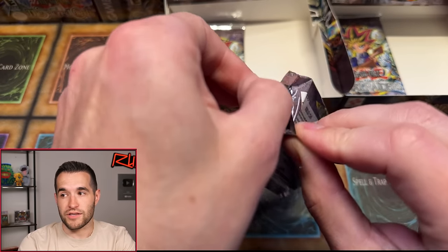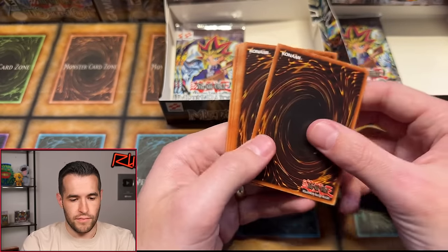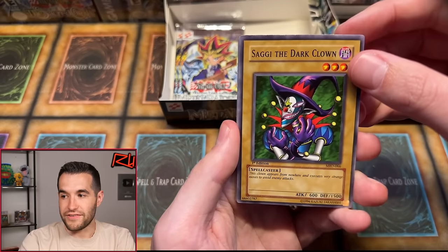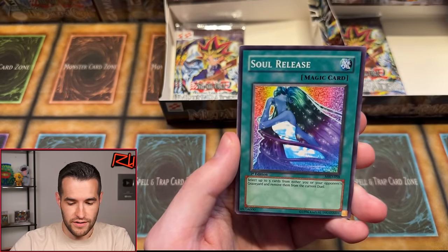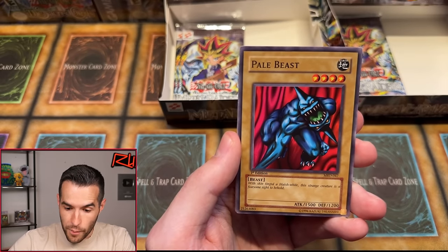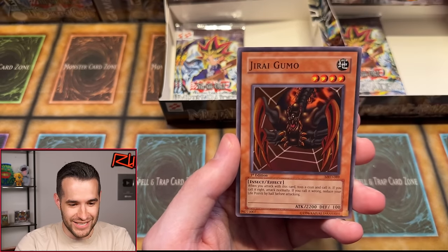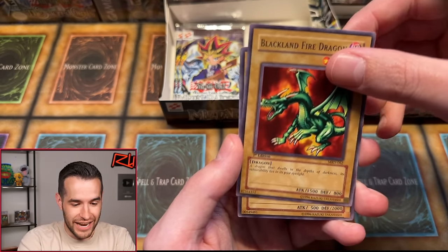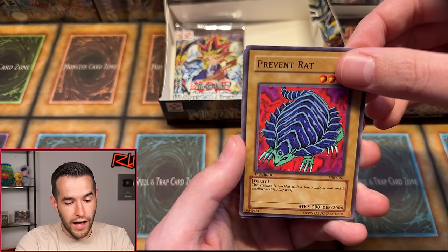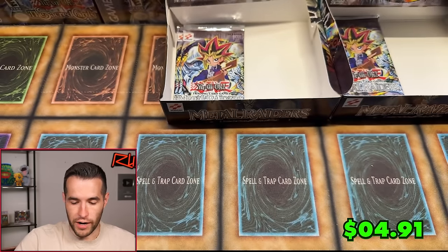Foils are six to seven per box, so anywhere from 12 to 14 is normal for two boxes — we're hoping we're not on the low end. Soggy the Dark Clown, Pale Beast Ruxan 34, Empress Judge, Soul Release, Pale Beast Ruxan 34 again — double Pale Beast, that's insane — Jiragumo, this is such a good pack! White Magical Hat — not a horrible rare, but those were some good commons.